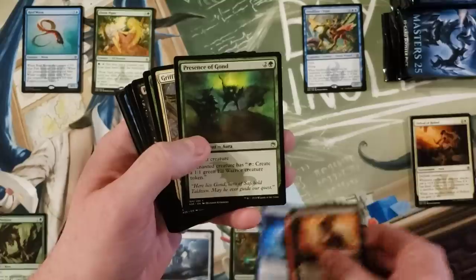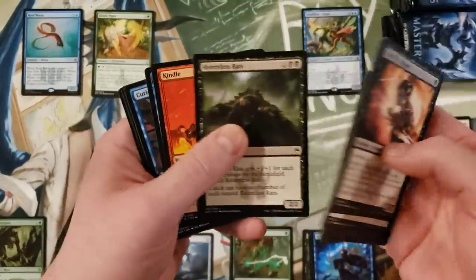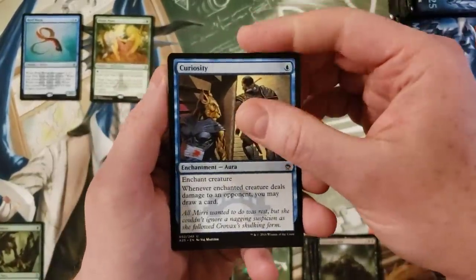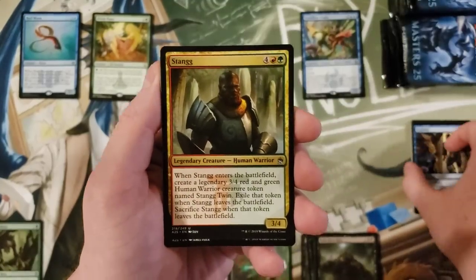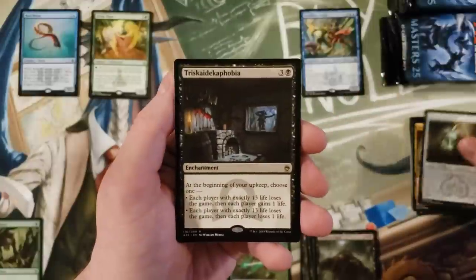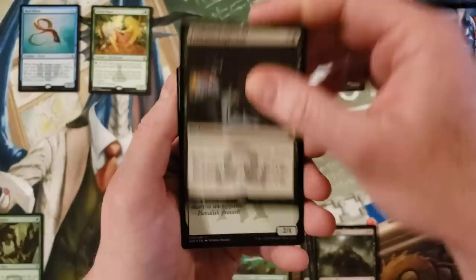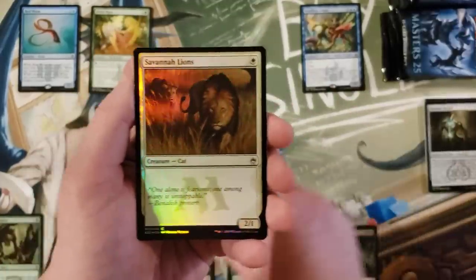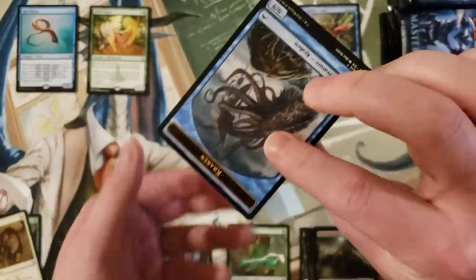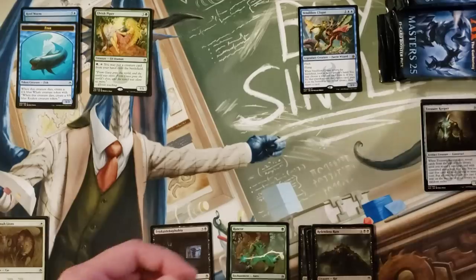Arcane Denial. Another Relentless Rats. Curiosity, Stangg, Treasure Keeper. Savannah Lions foil — kind of cool too. And I think that's the Kraken token, which is like three bucks.